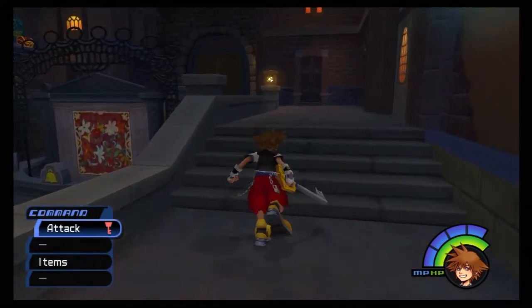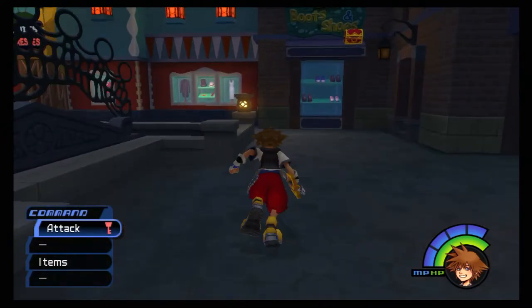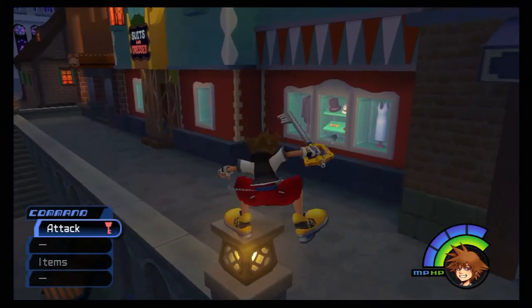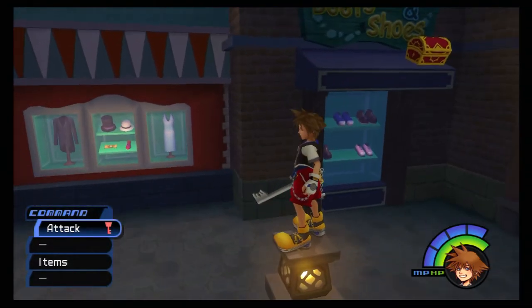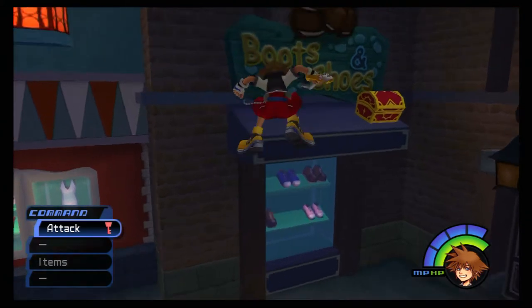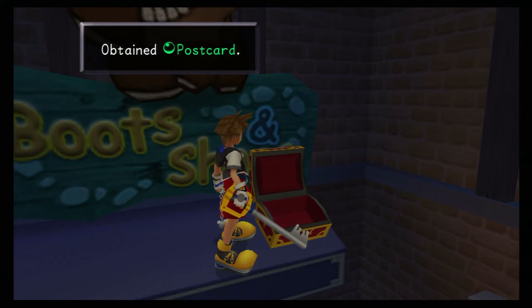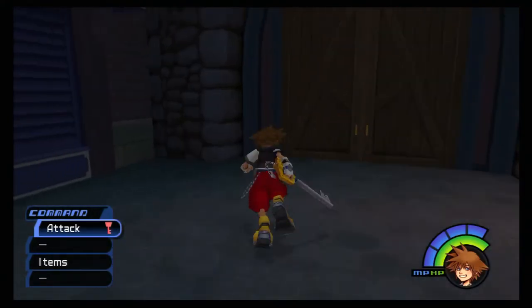Head back to the beginning of the area where we saw that chest. Jump on top of the corner of this light post right here - you should just barely be able to land on it. From here turn and jump to the awning and open up the chest to obtain a postcard. Now let's head back to the first district and mail it.